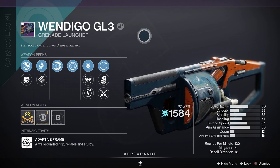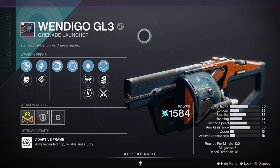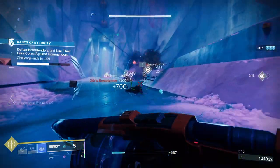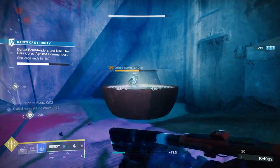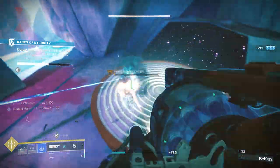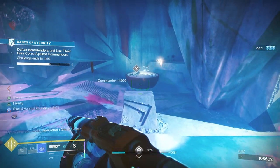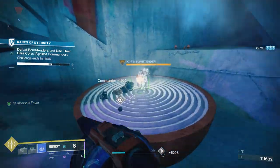Next up, let's have a look at the stats and perks for the Wendigo GL3. It's a legendary power grenade launcher with an adaptive frame, meaning it has a well-rounded grip — reliable and sturdy. Looking at the stats: blast radius of 50, velocity 29, stability 38, handling 41, reload speed 46, airborne effectiveness 16. It's a 120 rounds per minute grenade launcher with 6 in the magazine.